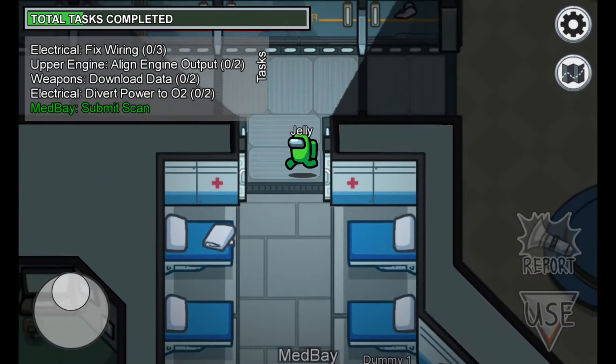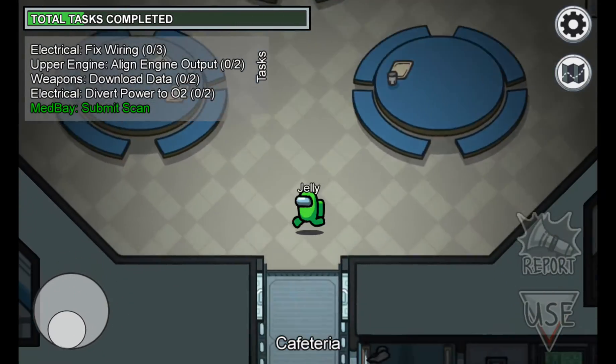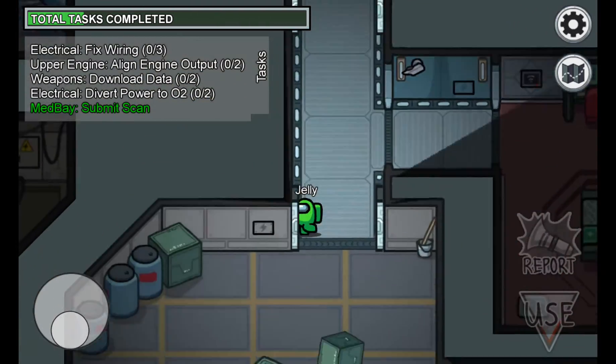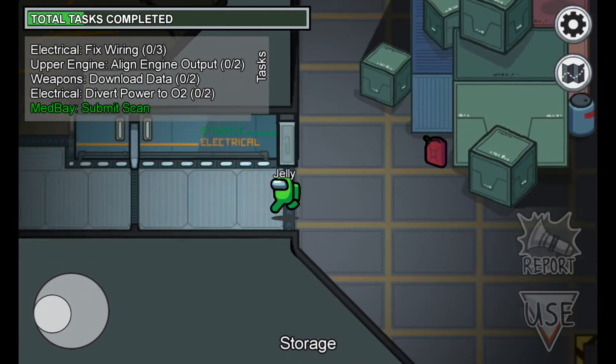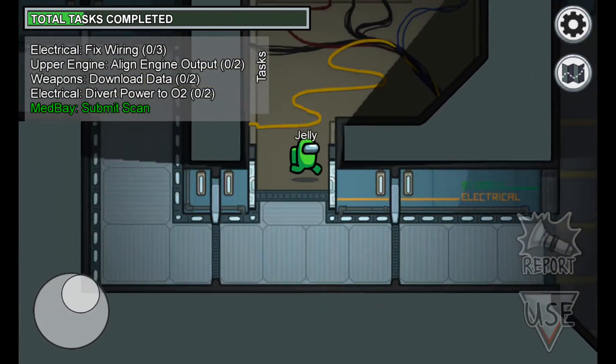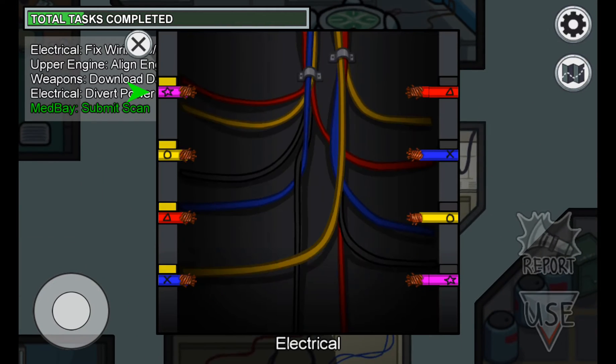There we go. Now we're going to do all of our tasks. You press this three dot button on the video and then you can go to the speed and then you can put it to 2x and it'll get real fast, because it'll take a little bit.